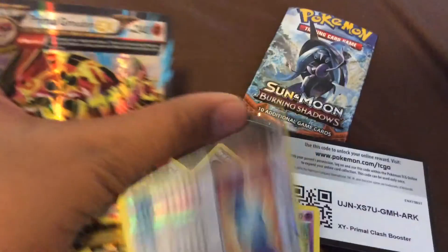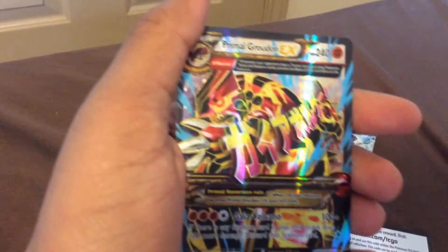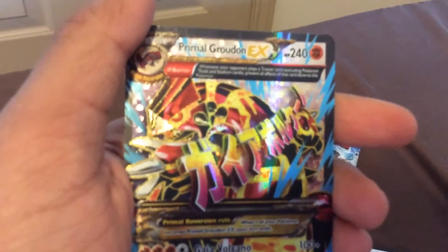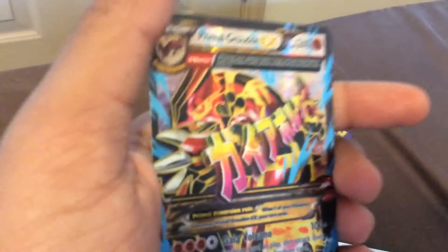A Sirscrit, a Rare Candy, and — no! A Primal Groudon EX! It's textured too, it has the fingerprint. Can you hear that? Oh my gosh, I don't know what to say. Look at that epic artwork of the Primal Groudon — I never thought I was going to get this. That is awesome, I gotta put that in my binder. That's an awesome start, guys. That's just awesome, I'm so thankful.